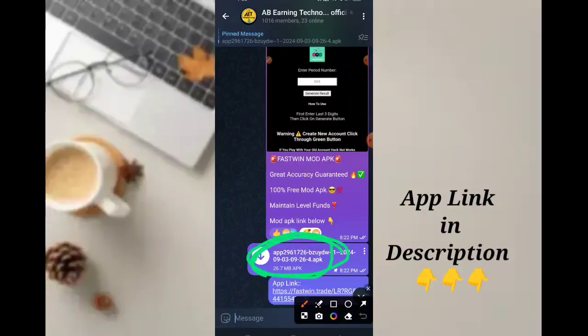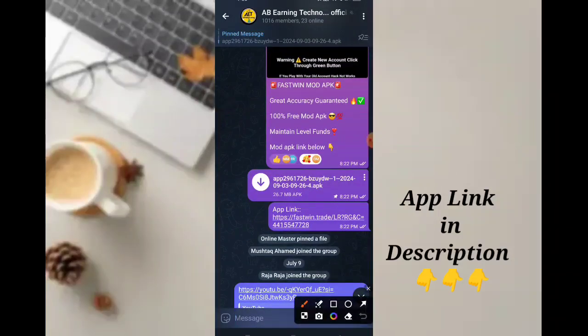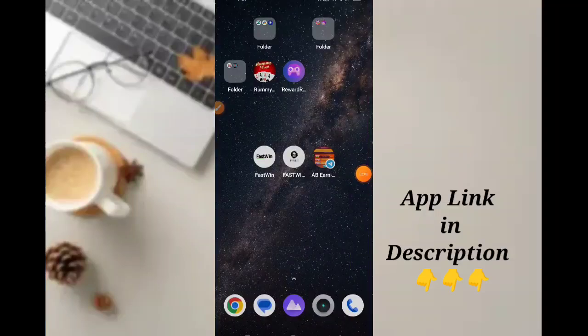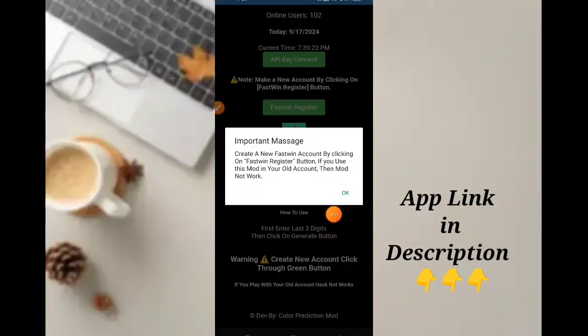You have a link there. You can see it in the description — there is a link for today's app. Once you install this file, you can install the app and enter the mode. If you enter the mode, you can register and open a new account.